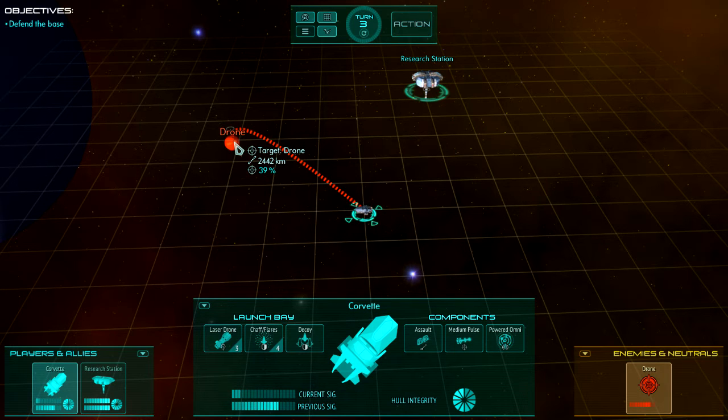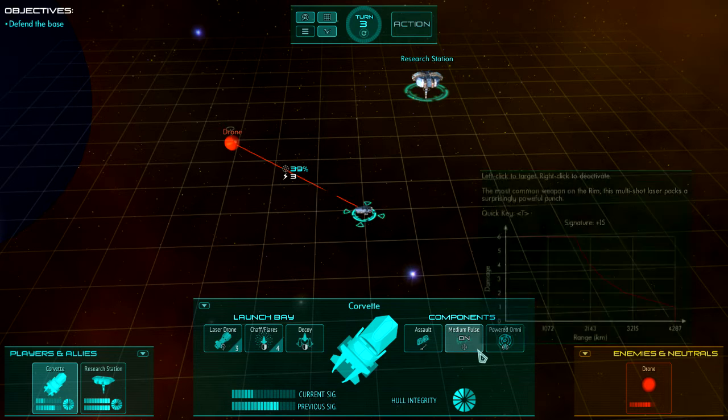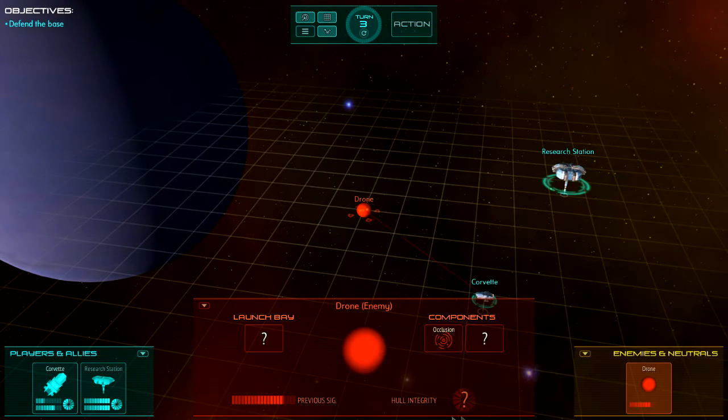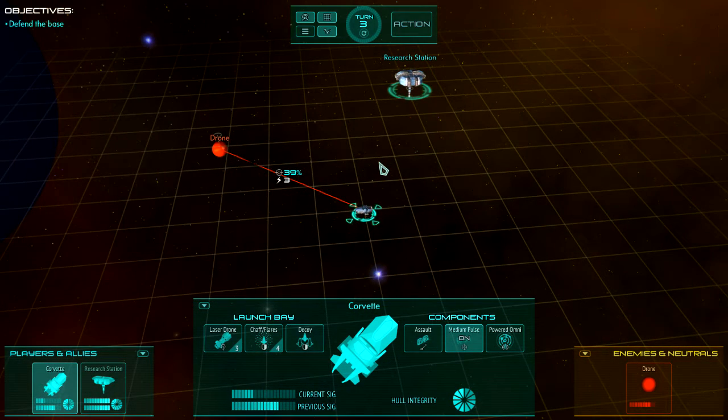Right-clicking sets a plan to shoot at it with our medium pulse laser, which is now on. We have a 35% chance to hit for three damage to its hull. We don't know how much hull the drone has, so we don't know how much damage that'll do — but if it's a drone, probably not that much. Three might be enough to destroy it if it hits.